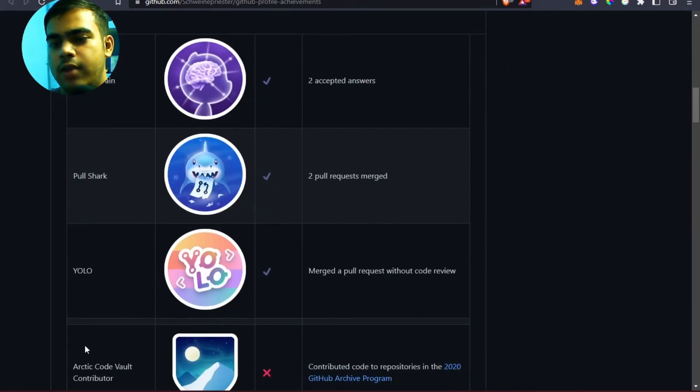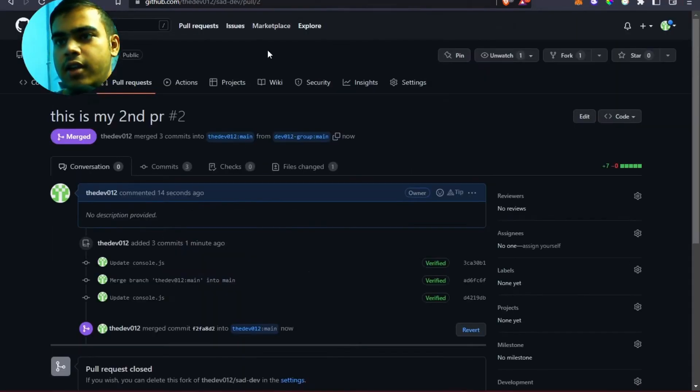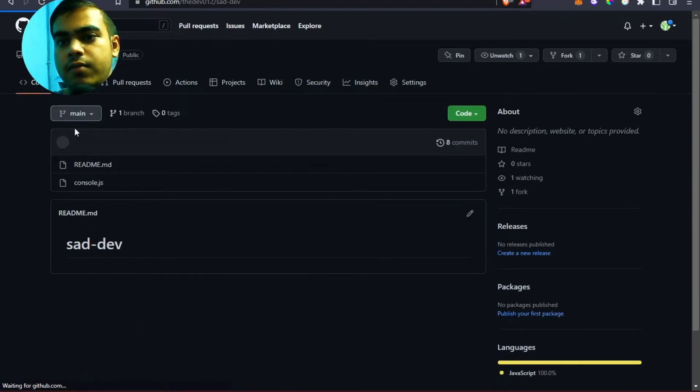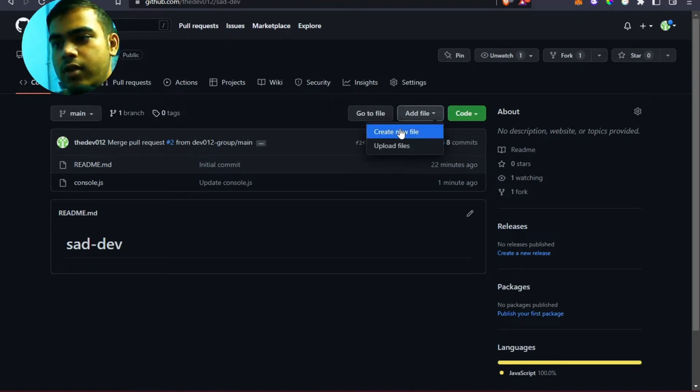Now let's see how you can claim the YOLO badge. I have a resource for this and I'll add the link in the description below. The YOLO badge is pretty easy to claim — you get it by merging a PR without a code review. Let's say you have a project where you want to add something new without disturbing the codebase.